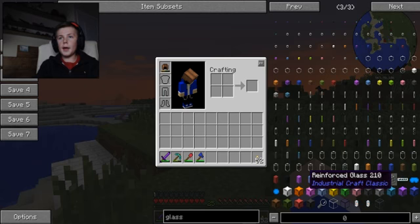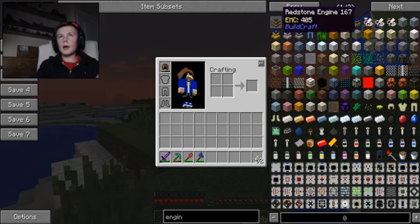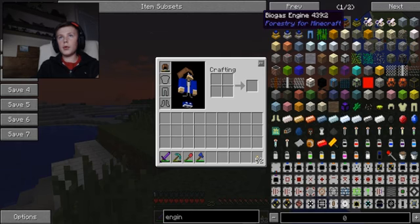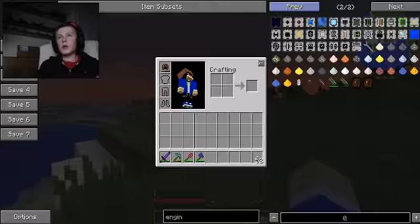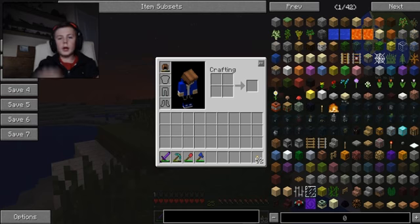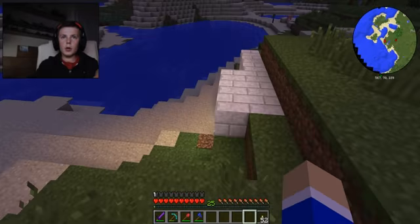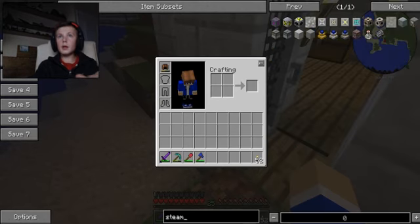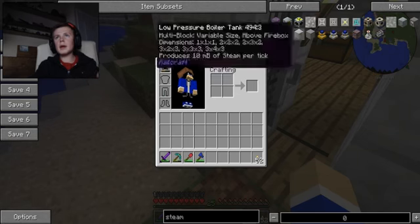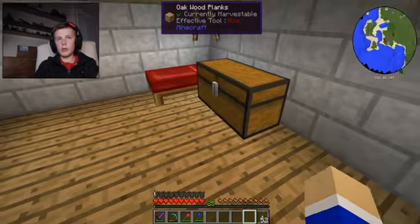Now we don't have it — if I type in 'engine' you've got redstone, sterling, combustion, creative, and the forestry ones, which we'll probably be doing. If I type in 'steam combustion engine dynamo' — there's nothing. We could make a steam reactor if we wanted. Right, so that iron's cooking up nicely.